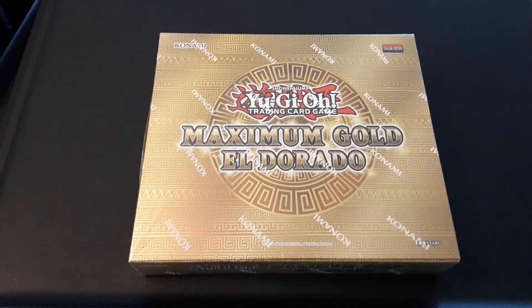Hi everybody, this is Kevin and welcome back to another video. Today I'm going to be doing an unboxing of this Yu-Gi-Oh! Maximum Gold El Dorado box set, which I think has four card packs in it. A few weeks ago I did that unboxing of the 2021 Tin of Ancient Battles, and that was a lot of fun.